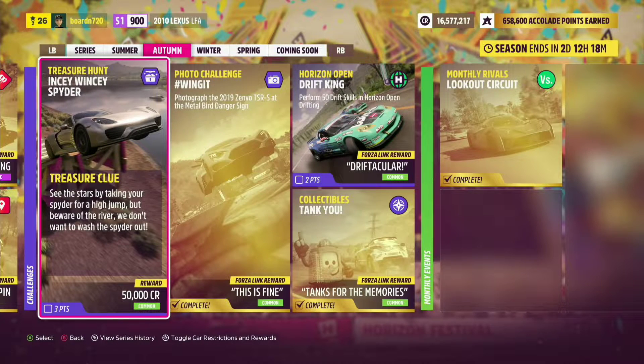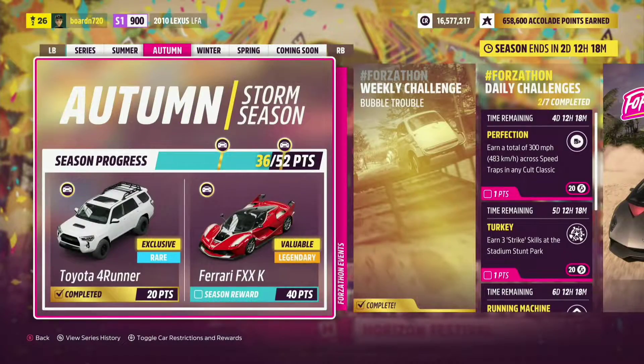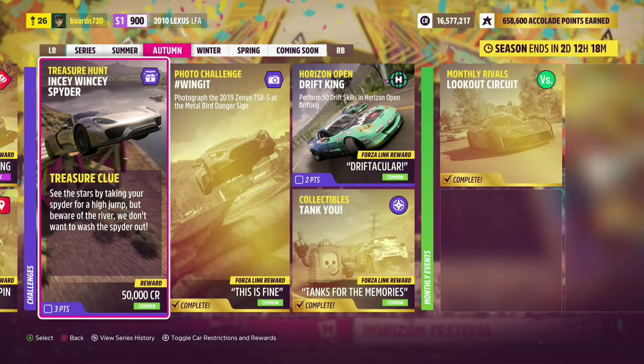Welcome back everybody, Borden720 here. Today I'm going to be doing a video on the treasure hunt for the Series 5 Autumn Season. This one is called the Incy Weency Spider.